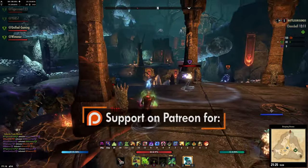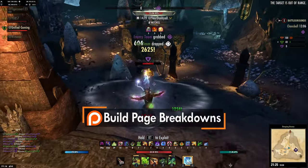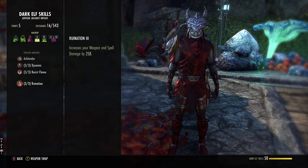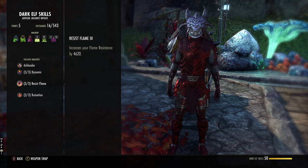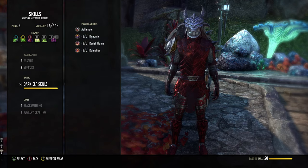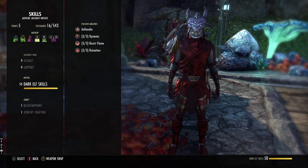For our race, you want to be a Dark Elf. Dark Elf gives you access to Magicka and Stamina, increases your flame resist, and gives you weapon and spell damage. This is really nice as our skills scale with Magicka and Stamina, and we can boost the damage with our passives. We also get the flame resist which helps being a vampire, which we are. If you're not this race, Khajiit is not a bad option, or Orc, High Elf, Breton, or Imperial.